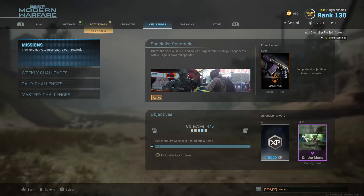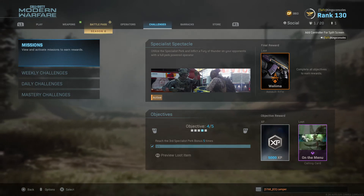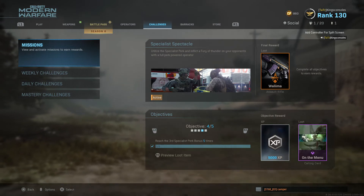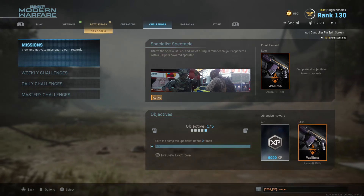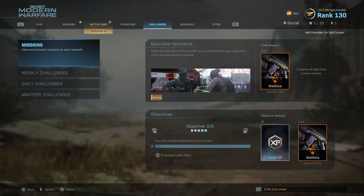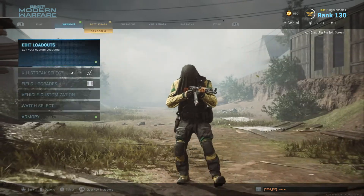Three matches being played is a pretty straightforward formula. Reach the third specialist perk bonus five times — just have to reach that third specialist perk five times, which you'll do just by playing objective-based games. I'd recommend doing it in objective modes rather than Team Deathmatch, depending on your skill level. Last but not least, earn the complete specialist bonus two times — that's the max rank, getting the maximum number of kills.